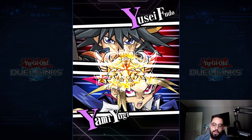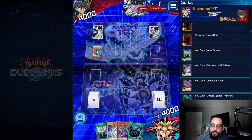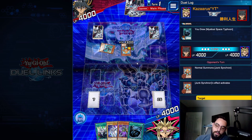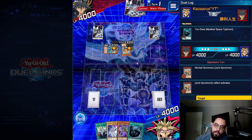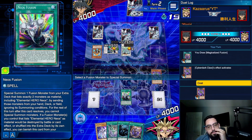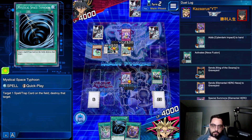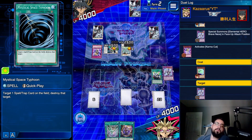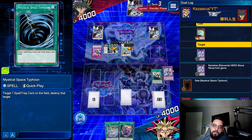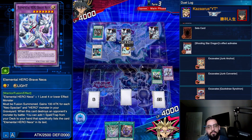We're up against a Yusei Fudo. We're going second. Finally, a Claw! We drew Neos Fusion as well. Get rid of all the bricks out of my deck so I don't draw them. On the bright side, you could technically whiff with Shooting Star, right? Might as well wait to see if he whiffs. There's one — there's an emulist. I have three.